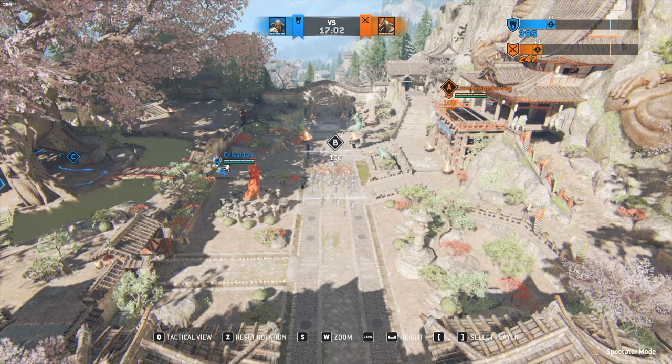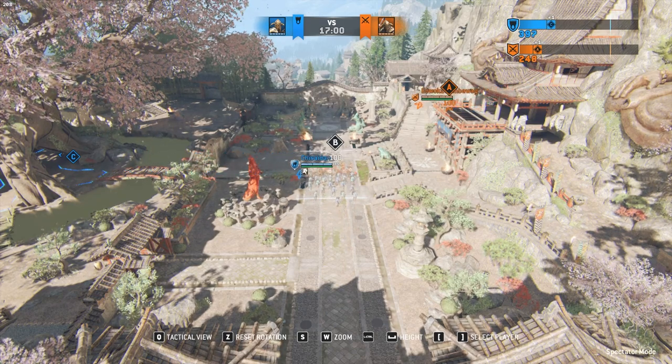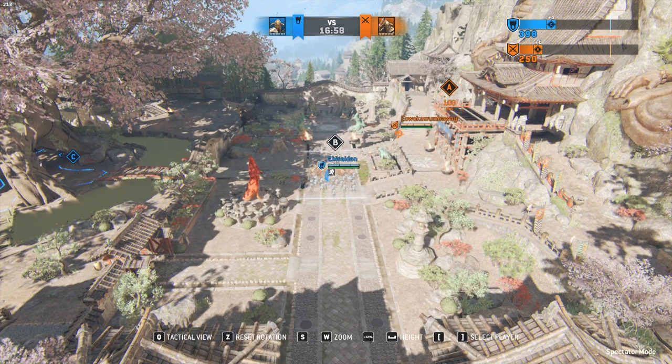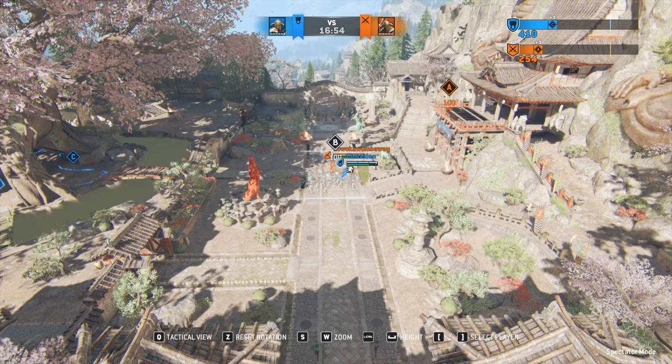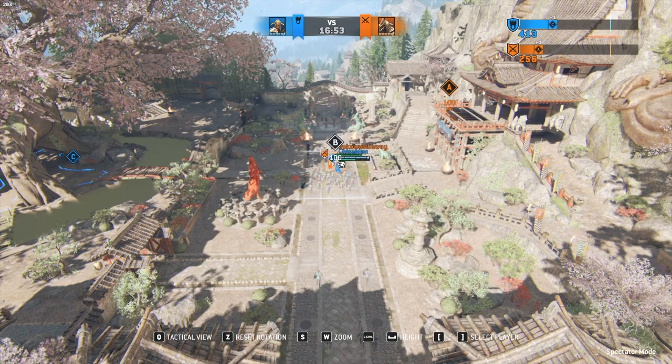Controlling mid is also very important and is the biggest source of point generation. This is why sending three to C and one person to mid is the best. This allows for the best chance to win and capture C, and then subsequently control mid.